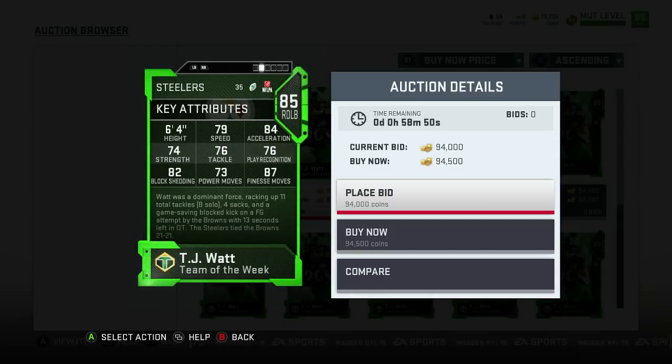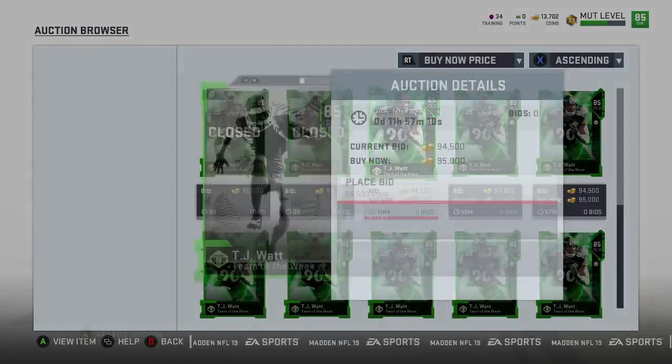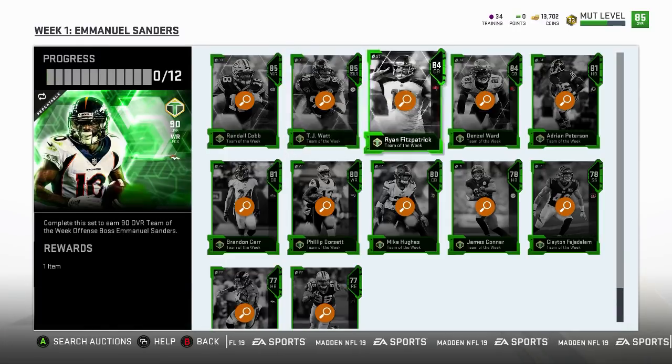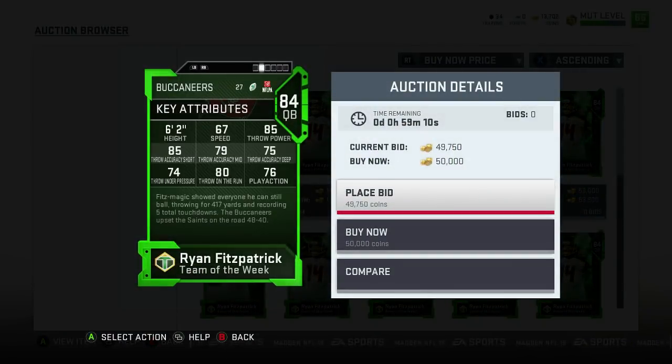So if you wanted the offensive player you'd have to get all the offensive players, and if you want a defensive player, get all the defensive ones. But this year the set is the same for both — I don't really like that personally. Here's TJ Watt: 79 speed, 76 tackle, block shedding 82, finesse move 87. Ryan Fitzpatrick, who had 400-something yards: 67 speed, 85 throw power, 85 short, 79 mid, 75 deep.